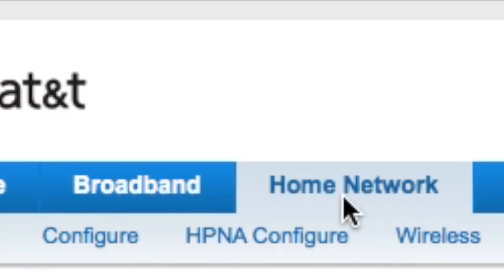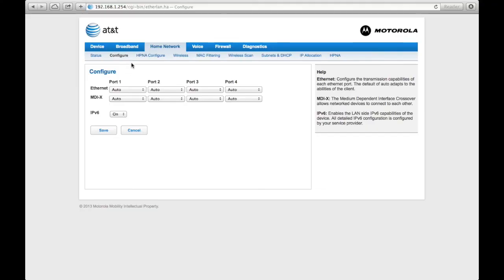After that, go to Home Network. Once you click on Home Network, click Configure — this is a really important part, I cannot stress this enough. What you want to do is disable your IPv6. For some reason this causes a big problem when trying to connect online in EA Sports UFC. Once you do that, save it — it takes about five minutes for the settings to update after you turn it off, but after that you should be good to go.